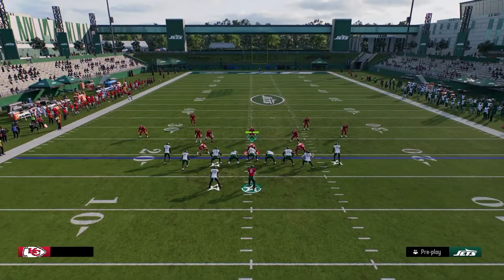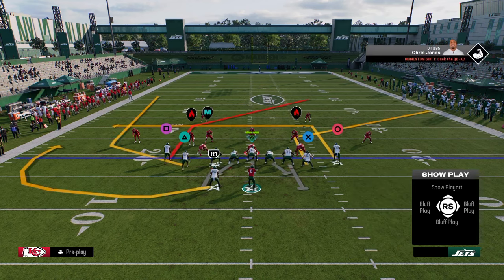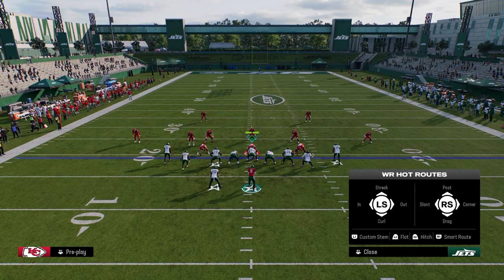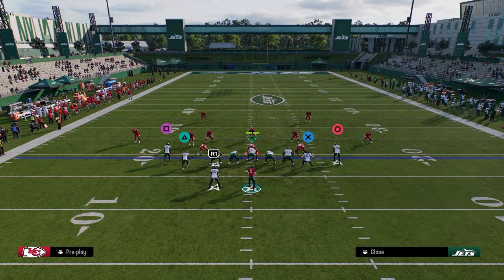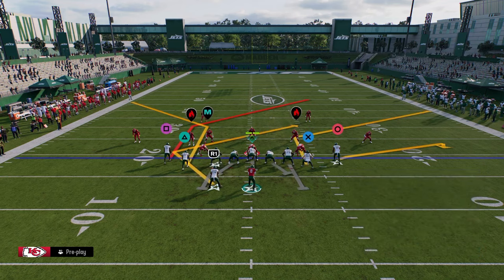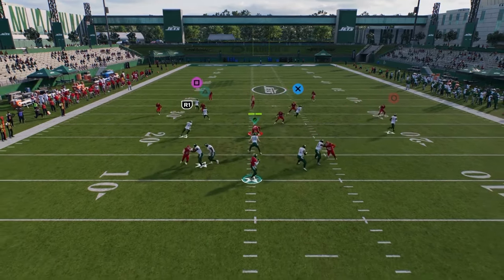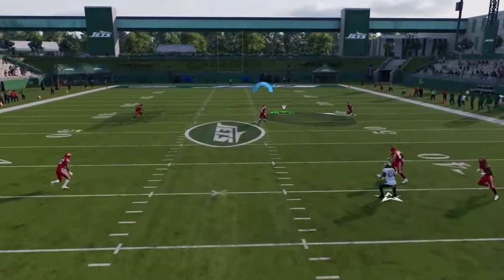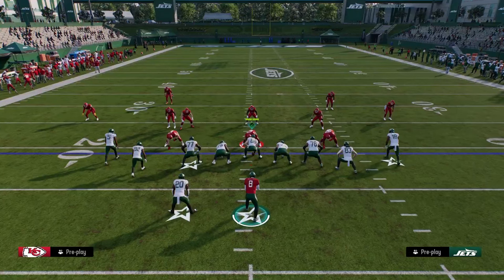Another thing you could do to attack cover two: put the tight end on a corner, put the outside receiver on a flat, put the running back on a Texas route, and have a corner on the other side. The idea is to stem this post up to about 15 yards — and what you'll see is he'll kind of split that cover two. The mid-read will get there, but you can hit this.